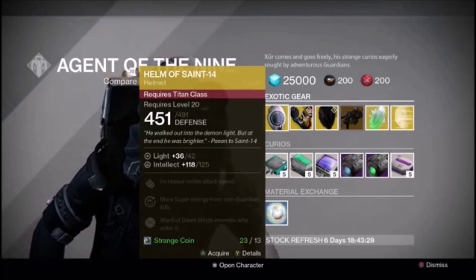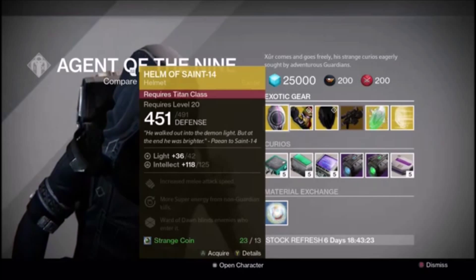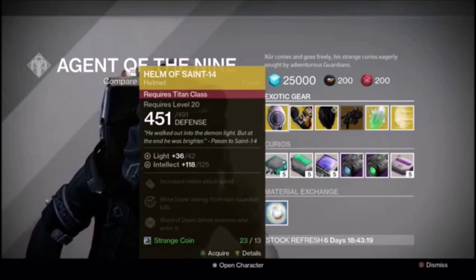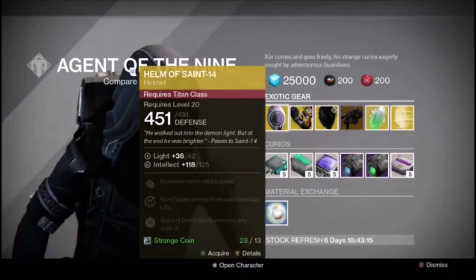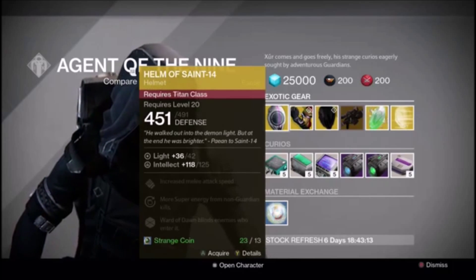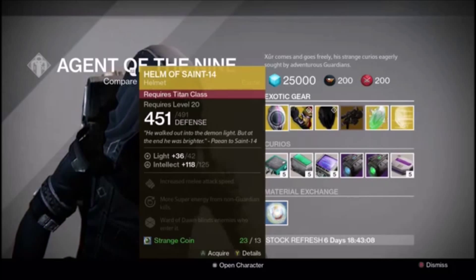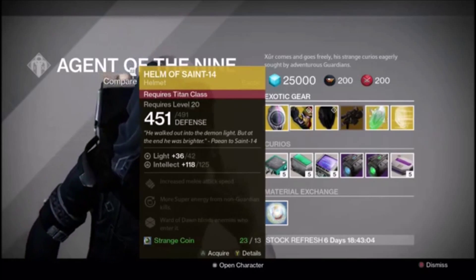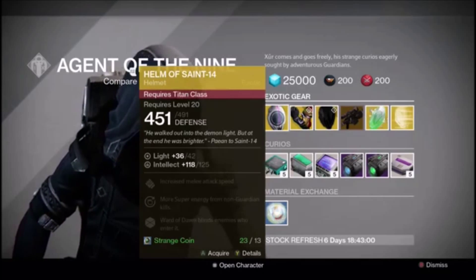It's got Intellect at 118 to 125 when you upgrade it fully. With the 125 Intellect, I think you could do better, but it's okay — you'll do all right with that. Also, increased melee attack speed, more super energy from non-guardian kills. Fairly decent helmet if you want to buy that, or at least get the blueprint.